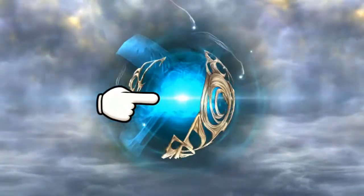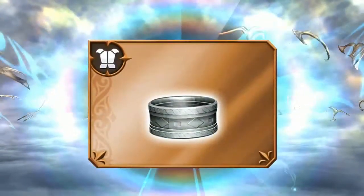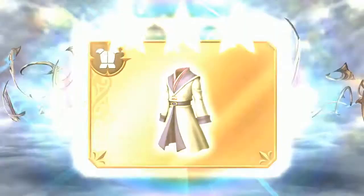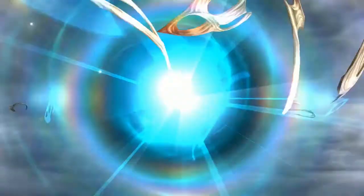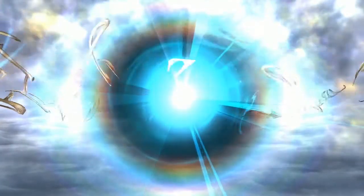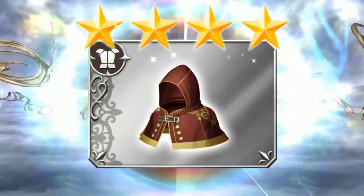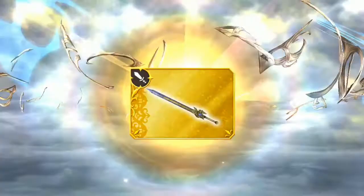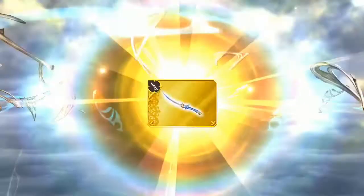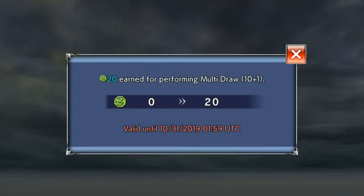We're pulling in three, two, one — let me know what you got in the comment section. One, two, three, four, five — I feel like the other banner took my luck. Six. I am scared. Seven. Eight — of course, of course. Ten — I already got this. Why? Why does this game hate me?